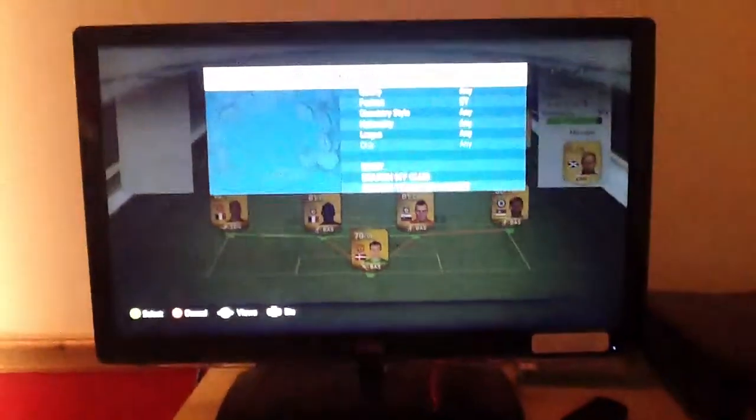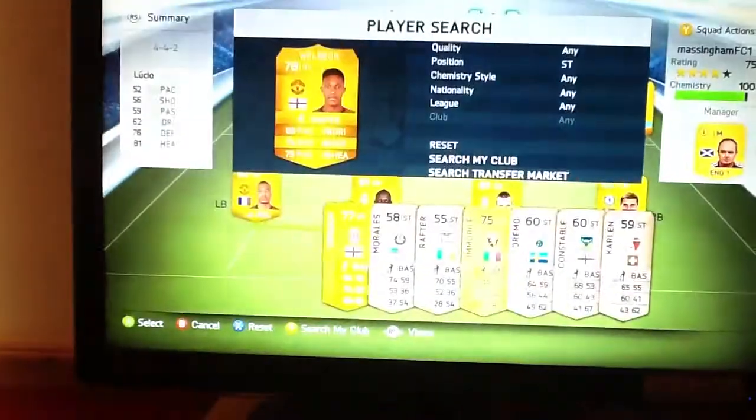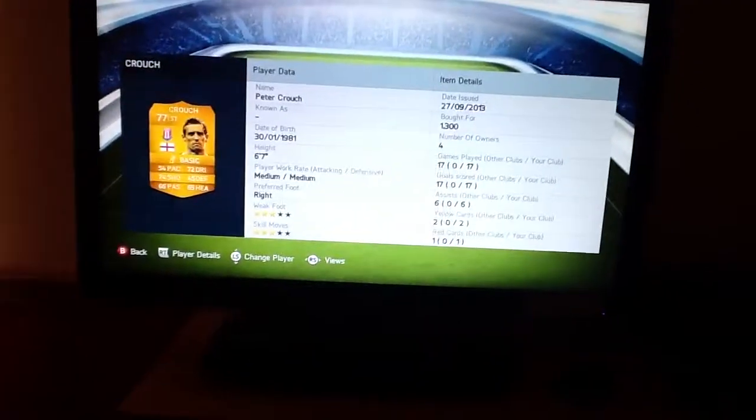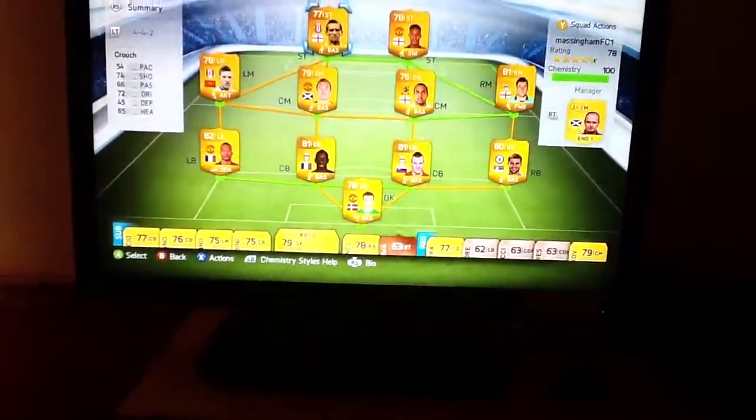So let's go into the strikers. First we have Peter Crouch. He cost me 1,300 coins, 6 foot 7 — he's really tall. He has 72 dribbling and 74 shooting. Quite good — scored some good header goals for me.